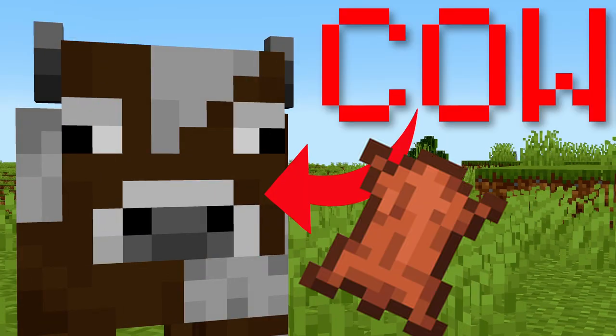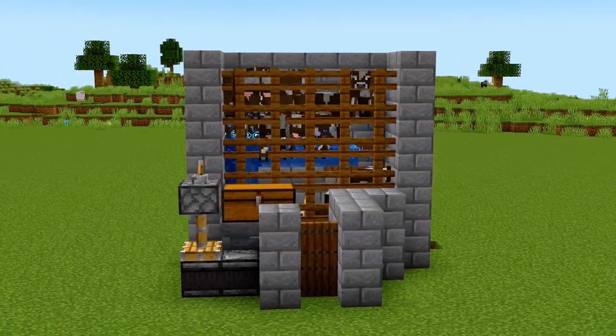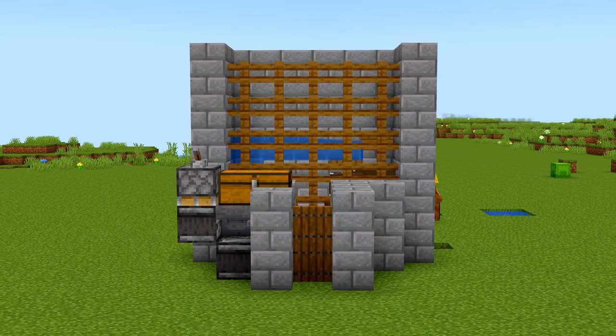This is a cow. It drops leather and steak and you want a lot of it. So I designed an AFK cow farm that can get you tons of these items within an hour. And best of all, it's extremely cheap and simple to build.